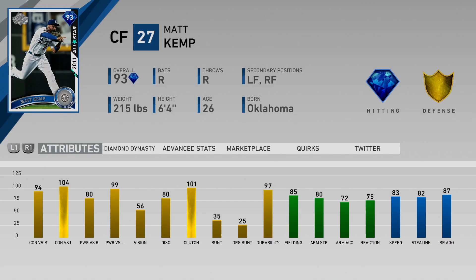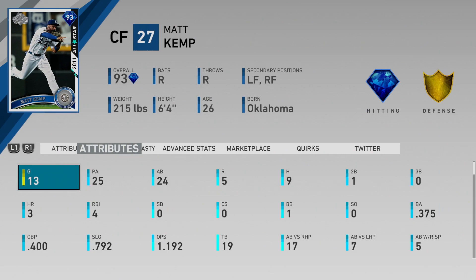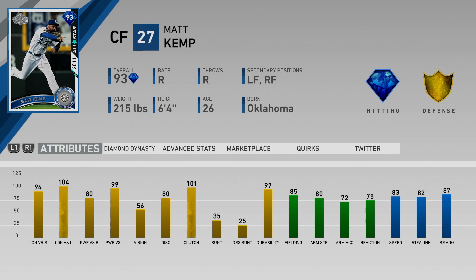Matt Kemp's stats are very good. Contact and power 94 versus righties, 80 power, and then 104 contact and 99 power versus lefties. Vision is what really kills him at 56 — that makes his PCI a little small. He does have 85 fielding, 75 reaction, 80 arm strength, so he's a solid fielder. He also has 83 speed with 82 stealing, which definitely helps. On All-Star this card is pretty good — playing 375 with him — but we're probably gonna play in Hall of Fame, so we'll have to see how his PCI is.